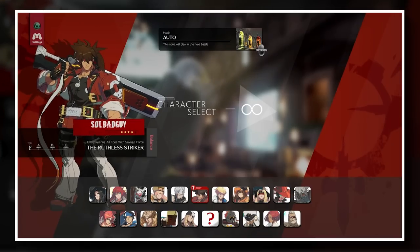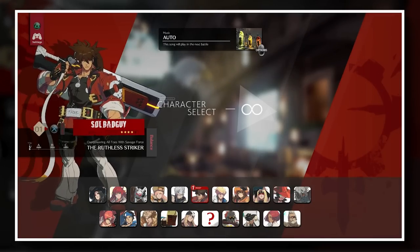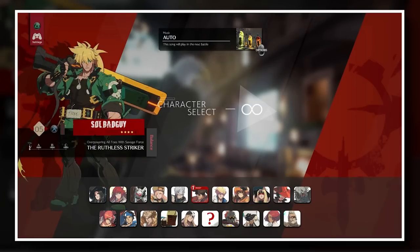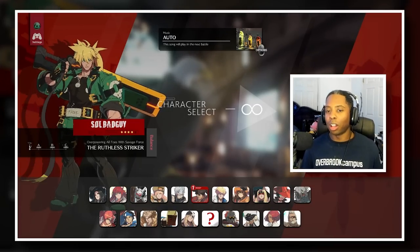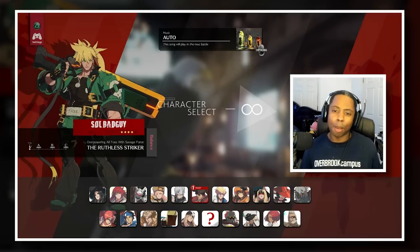One thing they do - and fighting games have done for a long time - is color palettes. You have default soul, but you can scroll and pick golden soul, green soul, and various colors for each character. But what if there were colors that were hard to see on a stage, or gave you some type of advantage?